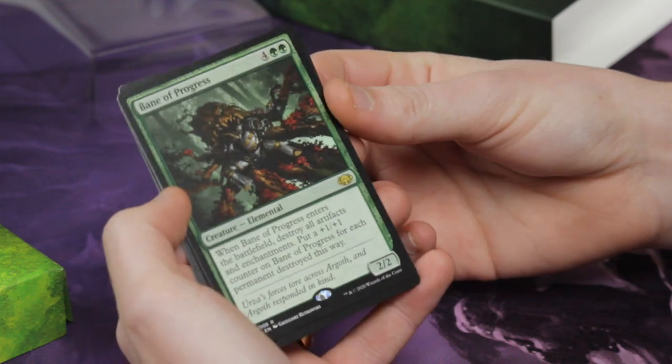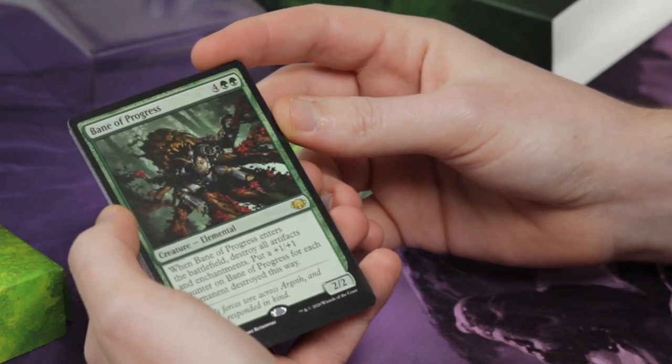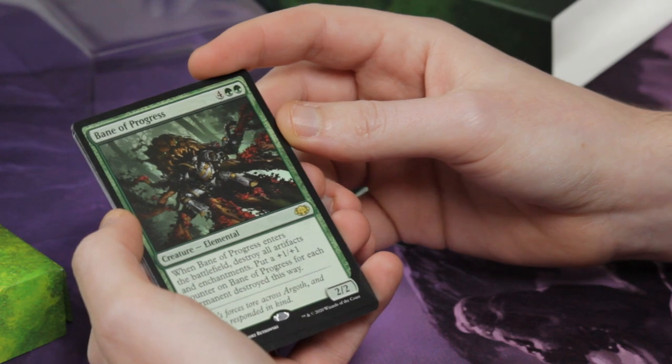And then we've got Bane of Progress — great for just blowing up all of the artifacts and enchantments.